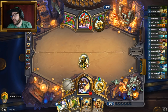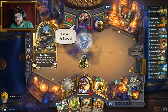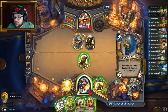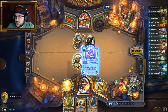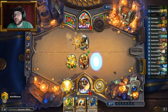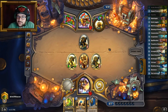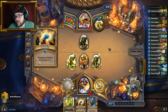He didn't play any stonehill defenders. Tirion Fordring — hell yeah! I'm gonna blessing of kings this guy, argent protector trade — free trading. I'm keeping a weapon until I put down Tirion or something, depending on what he's gonna play. Might have a good avenue to go face or trade — just figuring out something here.